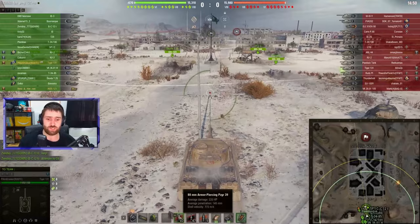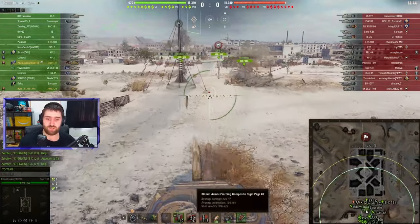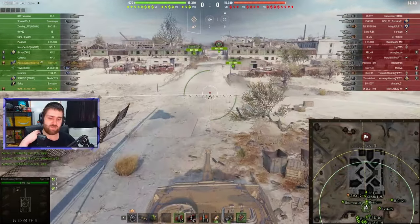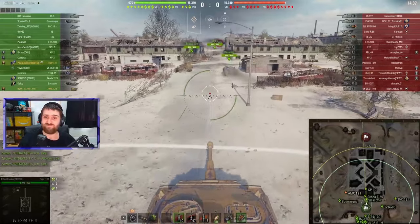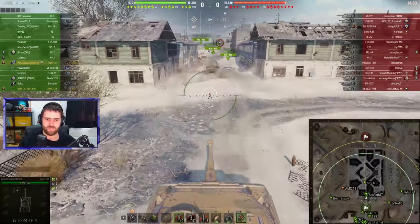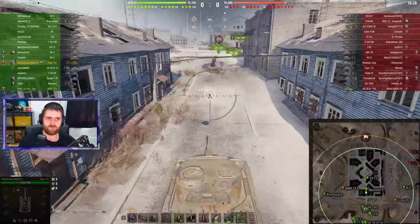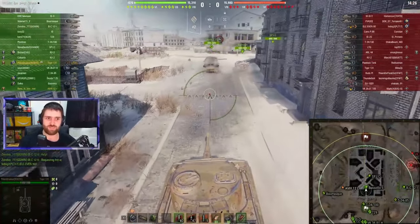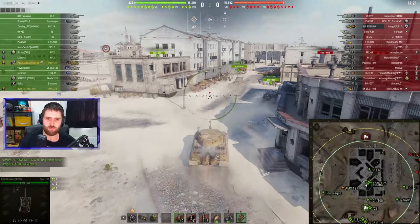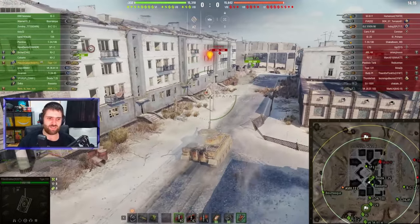This vehicle doesn't have the best regular penetration — 145mm, which is okay but nothing special. Gold rounds at 194 are also nothing special. The HE round does 44 to 270 damage, also nothing special. It's pretty rough when you find yourself against quite a few tier 8 vehicles and some tier 7s in a bottom-tier matchup, but let's see what Pillendrucker is going to do.